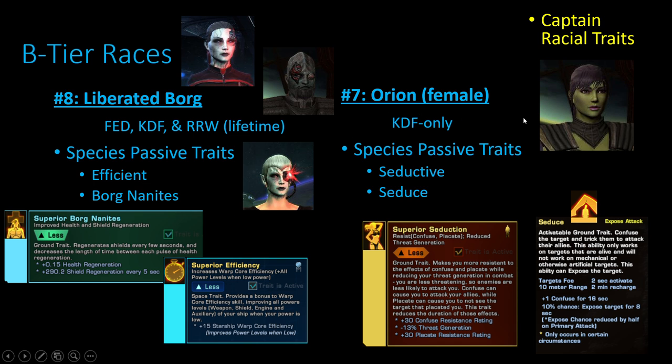Number seven is Orion Females — KDF only. They get Seduction, which gives you confuse and placate resist. Additionally, the Seduce ability is passively included in your species trait — you don't have to slot it in another ground trait. It's inherently part of your actual species passive trait, which is really nice. You do see a lot of Orion females in the game, not necessarily for strategic reasons but because the cosmetic options allow players to run around with as little clothes as possible.